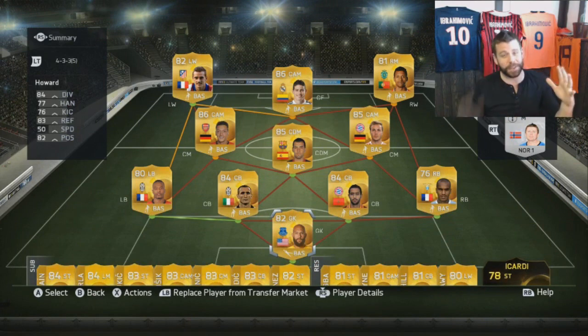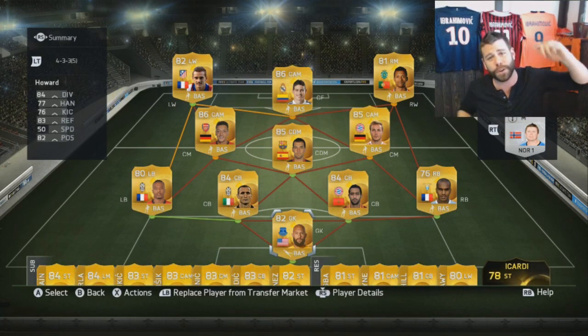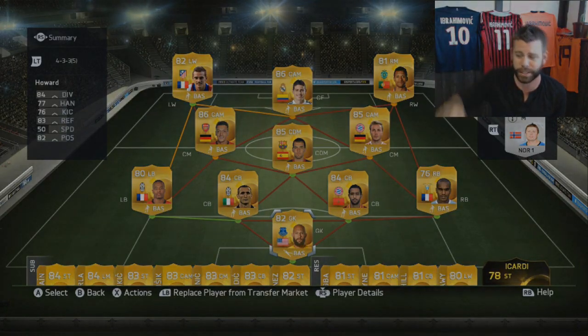And there is the club after this run of packs, boys. Holy shit! In terms of midfielders, we are now spoiled for choice. Imagine having a choice in your team of Mesut Ozil, James Rodriguez, and Mario Goetze. Can't complain there, boys. If you enjoyed the video, smash the like button — it really helps me out. And as always, we'll catch you beauties on the flip side. Peace!